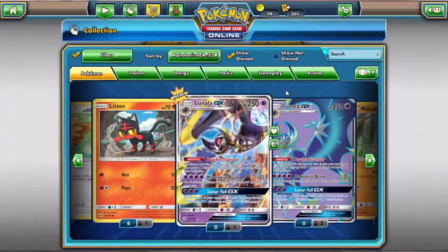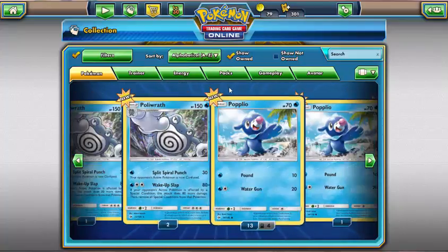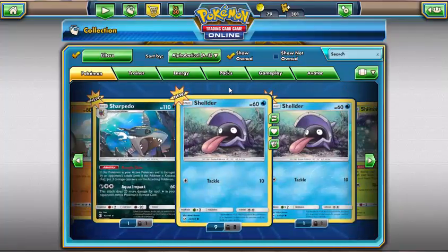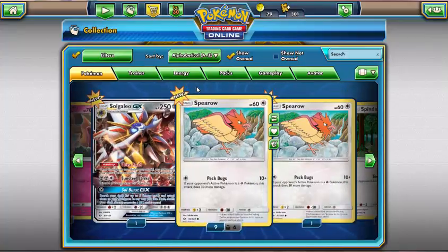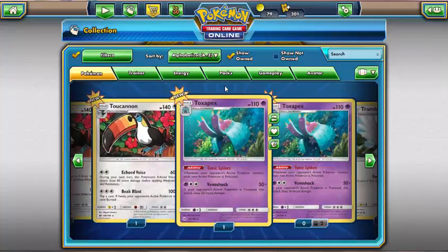We've got some Lunala GX — one regular and one Full Art, so I have three total now. Some Kangaskhans, Passimions — hey, if anybody wants any Passimion for a Passimion deck, hit me up, I'll trade. Some Poliwraths, some Primarinas, some Golducks. We've got two Full Art Tauros GX — that was pretty awesome. Tauros is splashable in any deck that runs Double Colorless Energy, so we're definitely going to be using those. Maybe I might put one in every single deck I make now. We've got two Vikavolt Reverse Holos.